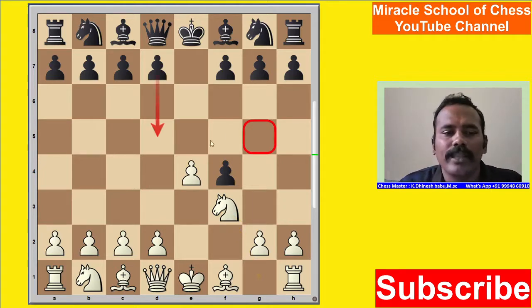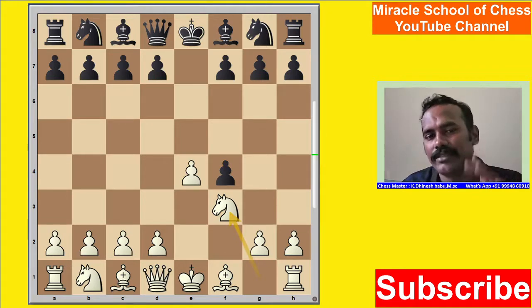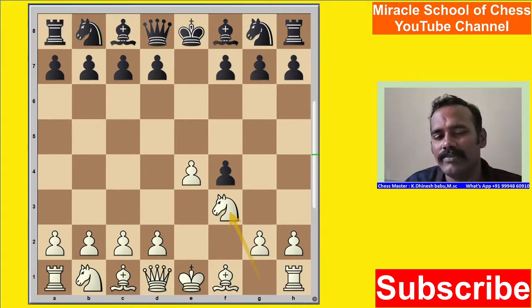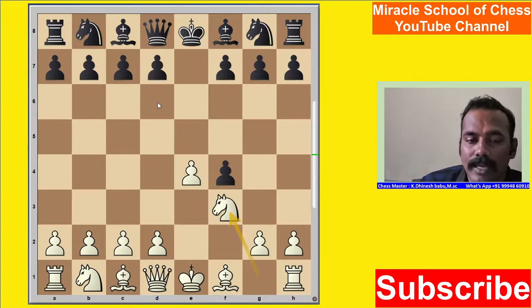Now black can play D5 or G5, and there are some more moves available. But now we go to study the rare variation — King's Gambit Accepted rare variation. We have divided this into 3 parts. In this position, actually the good move is D6.